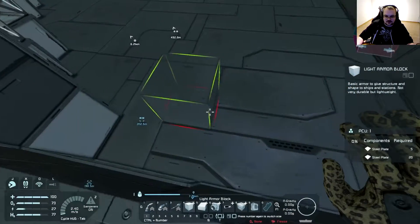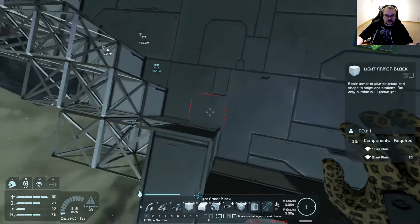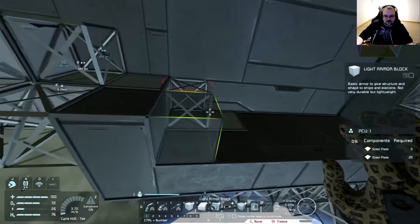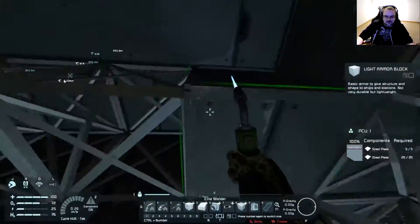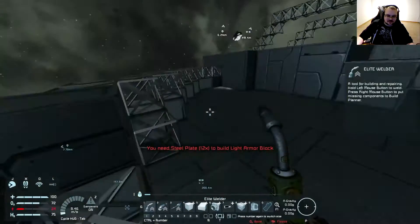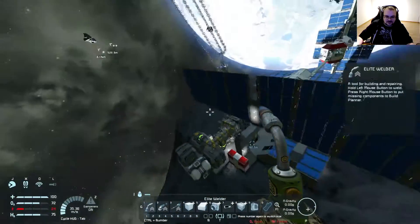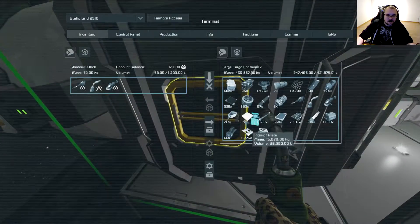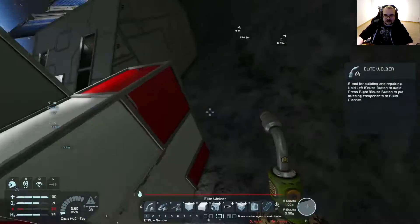So there's a center console and some LCD screens around it — that's what I'd like to replicate in this area. Now, counting: one, two, three, four, five, six. That's a bit unfortunate to have six in width, so I think we'll change this up a little bit so it becomes seven, so we have a perfect centralizable — if that's even a word — center. We can put the console into the center of the room. Let me make some more steel plates; we'll need those.